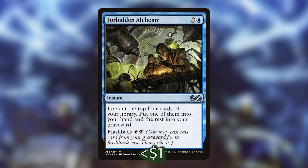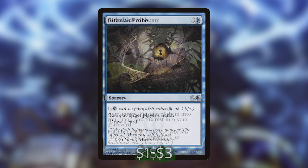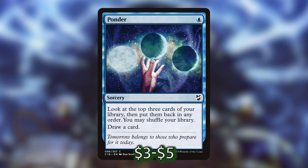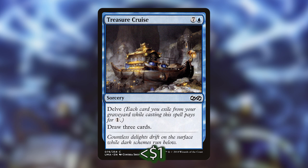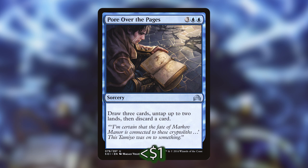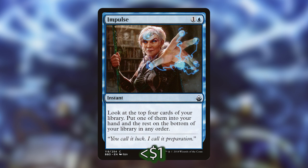Forbidden Alchemy lets us look at the top four cards of our library, put one into hand, and the other three go into our graveyard. We have some cantrips: Gitaxian Probe lets us look at an opponent's hand and draw a card; Ponder lets us rearrange the top three cards or shuffle and then draw; Preordain lets us scry two and then draw. Treasure Cruise has Delve just like Dig Through Time and lets us draw three cards. We're also playing Pour Over the Pages, which lets us draw three, untap two lands, and discard a card — five mana is a little pricey, but with cost reducers it can even be mana positive. Finally, Impulse at instant speed lets us look at the top four cards and put one into hand.